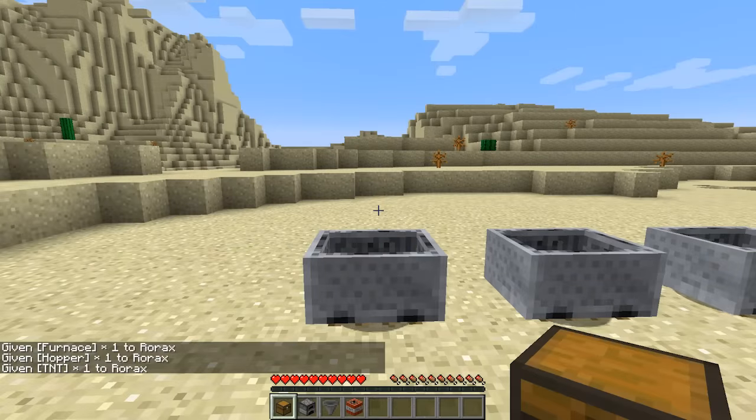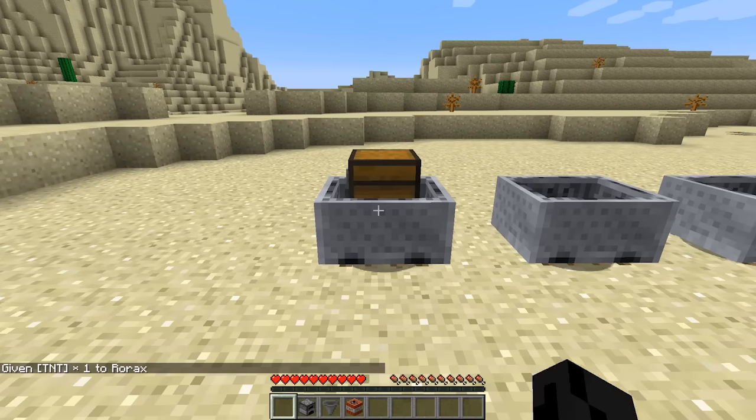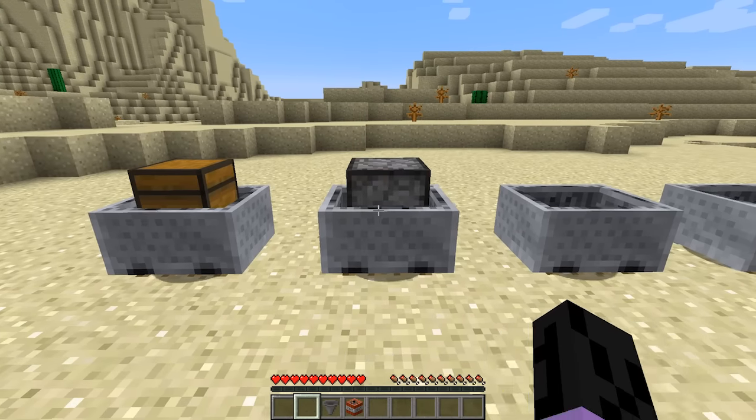Carts can now be simply right-clicked with the object that the cart can be used with to turn it into a cart of that type.